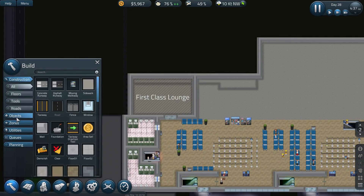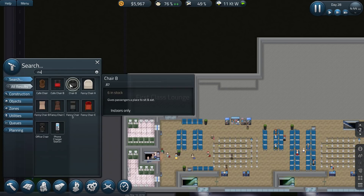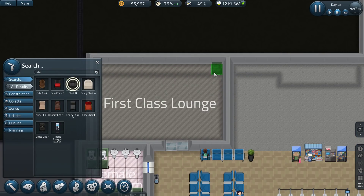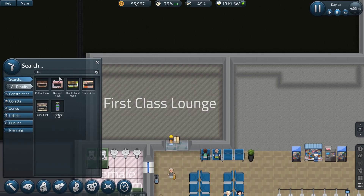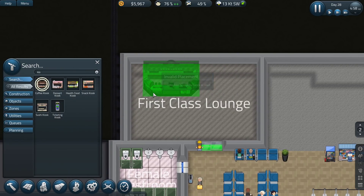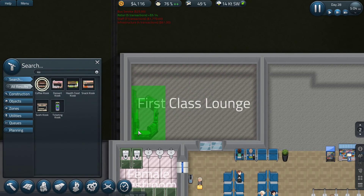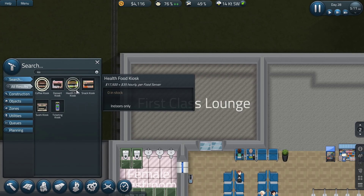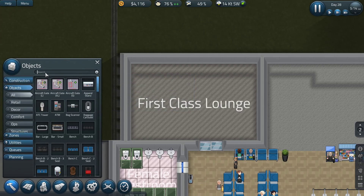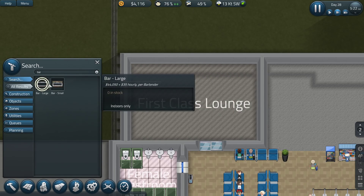Now what we'll need to do is grab the objects we have in stock — say chairs, we've got some fancy chairs. Maybe we should start with the kiosks. We've got a coffee kiosk in stock. Actually let's go with the bar quickly — but I got the large bar, and it's still being dismantled.